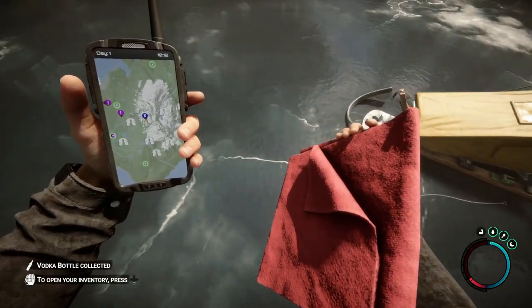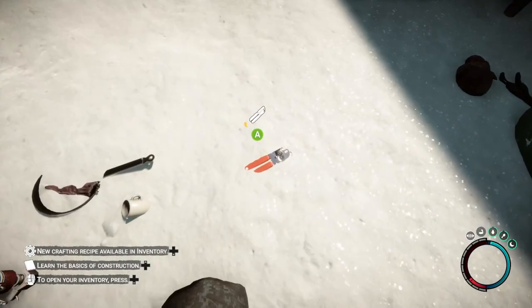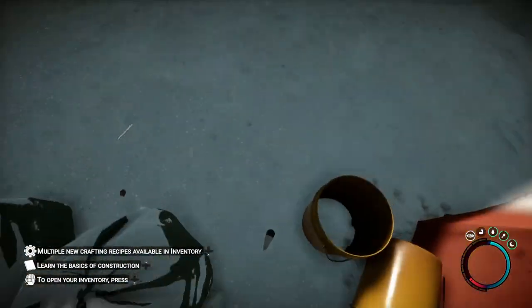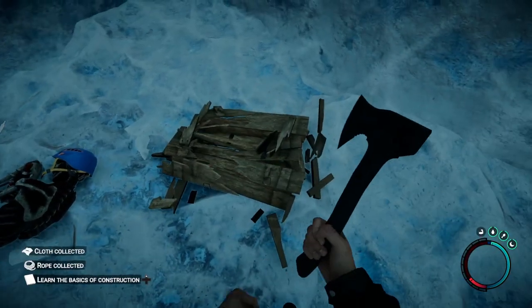The most important item is the can opener. There's only one other location you can pick up a can opener, which is on the beach at the other spawn point. It's nestled in the snow just by the tent — sometimes it can be hard to see. Gather any more resources you come across here and you can even use this as your very first save point. Head over to the ice cave as well and pick up some more loot.